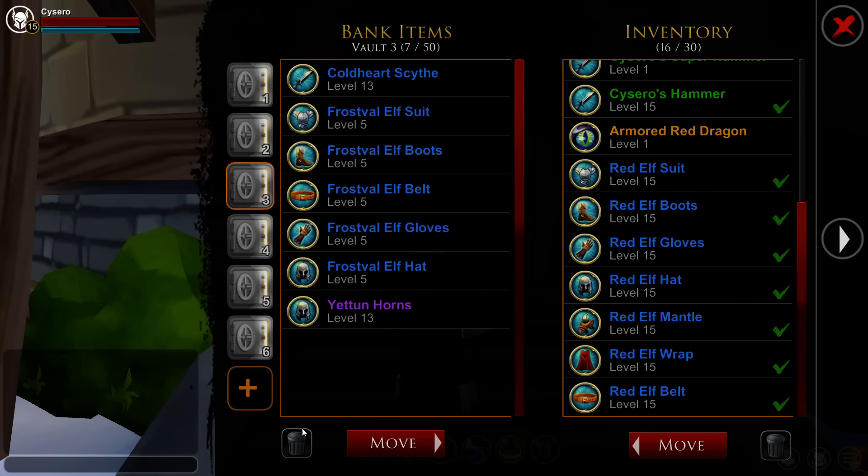It doesn't cost anything to move. You can delete items from each Vault Tab or from your inventory from here. Pretty simple.